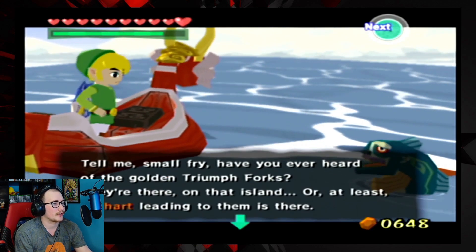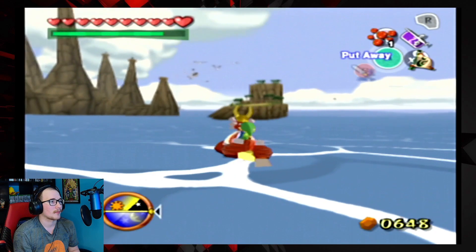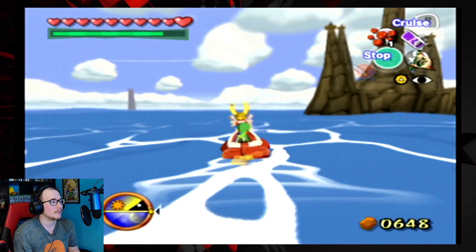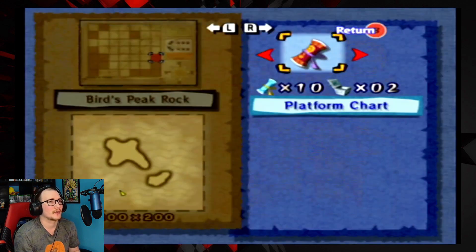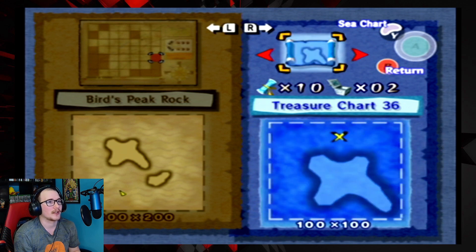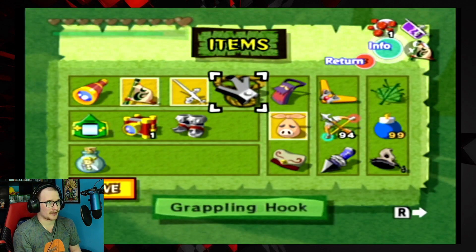The golden triumph forks are here, or at least the chart leading to them. I'm really hoping I don't need a hyoi pear for this. So the platform chart just shows you where there's platforms, and we got the triforce chart — it must be interpreted. You can swap over and look at what the different islands look like. I'm going to quickly collect that because I have a feeling it's going to be something good.